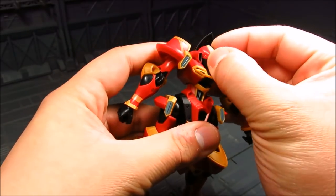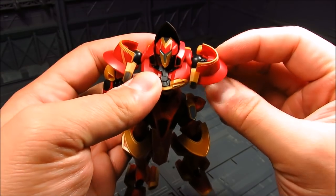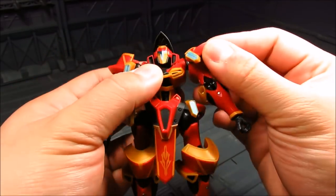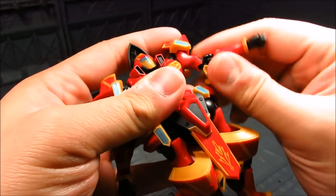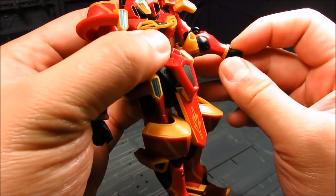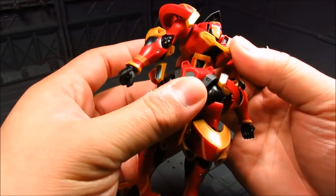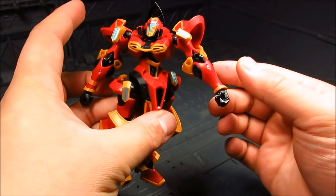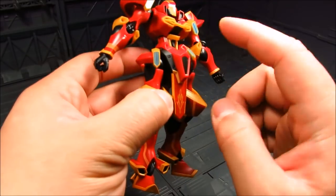In terms of articulation, you've got the neck here which obviously has some limitation because of the collar. You've got your shoulder which is a ball joint on the base of the torso, you've got some hinges, and you can fully rotate that around. The shoulder armor gives you a bit of flexibility there. You've got your elbow — it looks like it's a double hinge but it's only a single. Then you've got your wrist joint. For the torso, it is connected on a ball joint but there's a tendency for it to pop out. The waist is a little hard to move — probably where the reactor or power source is.